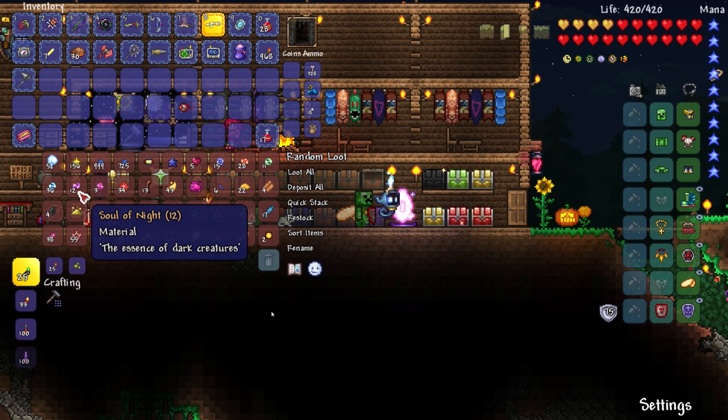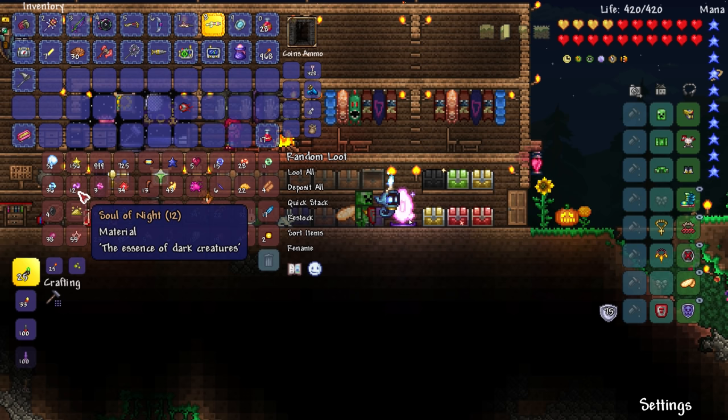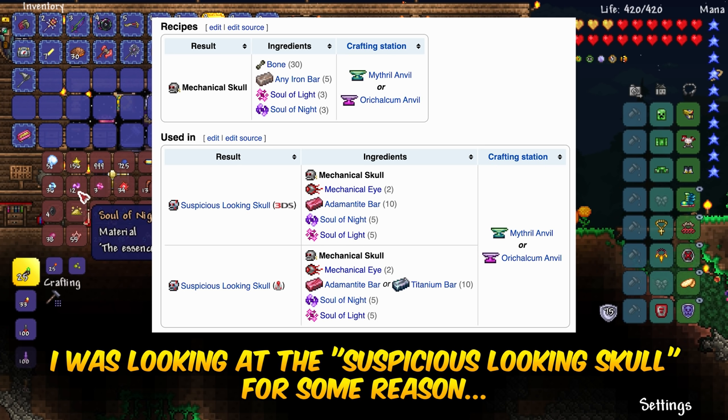I kind of want to test out the rainbow gun against some of these bosses. I think the mechanical worm is probably going to be amazing against it, so we try and make it — we only need six soul of night for that, which is good. Six soul of night, six vertebrae, and five iron bar. Now what if we want the mechanical skull or Skeletron Prime? We need two mechanical eyes, adamantite or titanium, soul of night, soul of light — what?